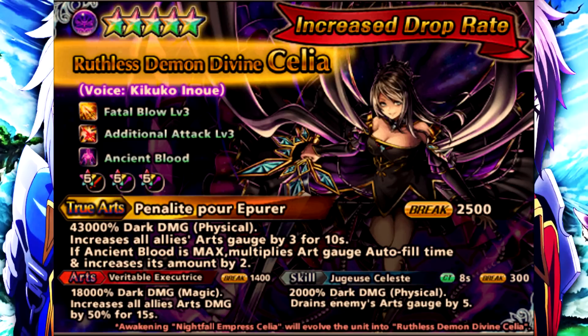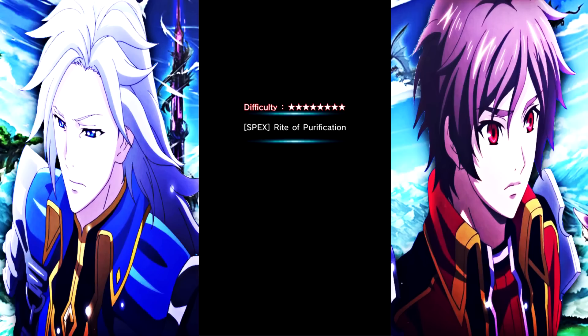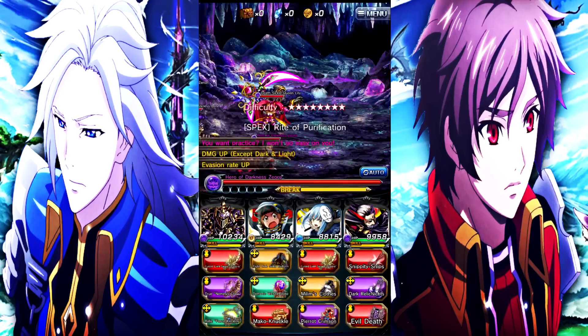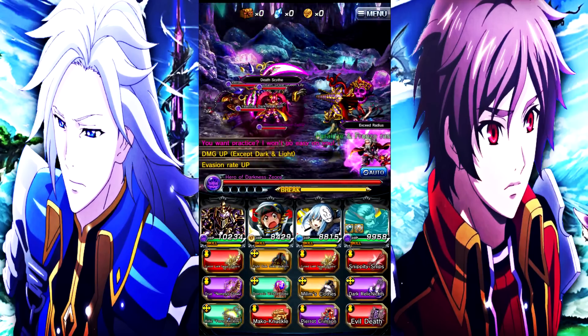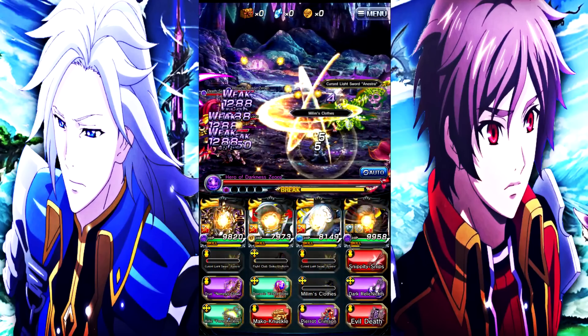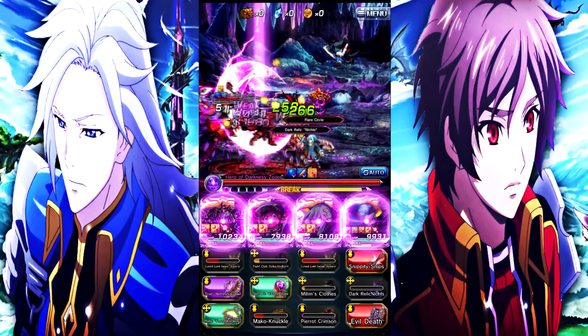The only thing that sucks about her is that she actually did not release with her true weapon, and she is a unit that kind of loves her true weapon. But just by her kit alone, she is definitely a lifesaver — I've been doing vits and can confirm. She has critical damage up with Fatal Blow, additional attacks which does more damage during break, and the Ancient Blood stacks, which are just insane.